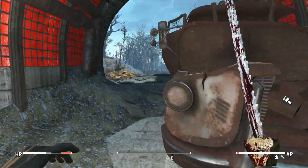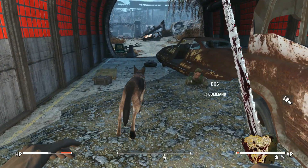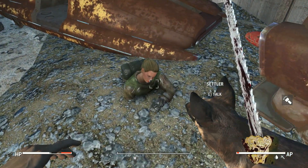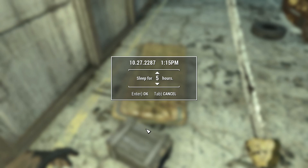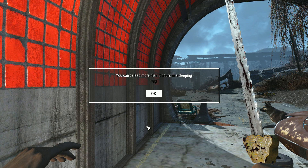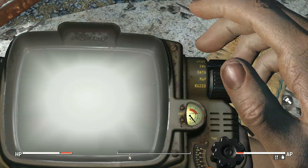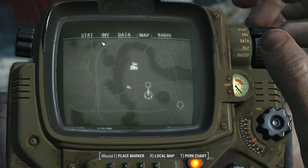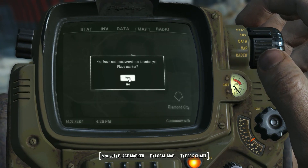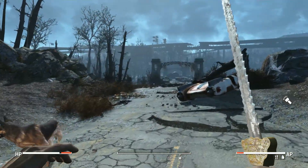I'm not sure where I am now. What's this woman doing? She's a settler? A sleeping bag — sweet! Now we can sleep. You can sleep more than one of us in a sleeping bag, but hey — at least we're able to save. So this is nice. We can save here. Should we still go to Vault 81 or just head to Diamond City? I think we should just head to Diamond City. Let's go to Diamond City.